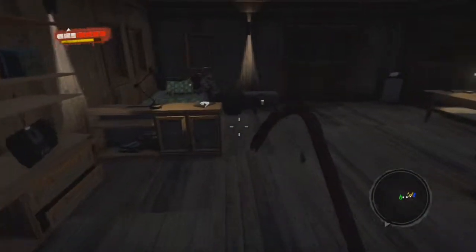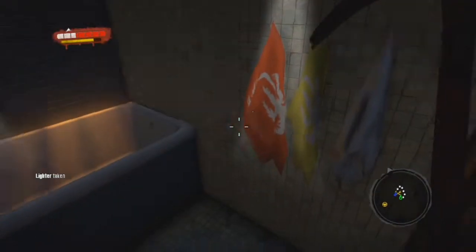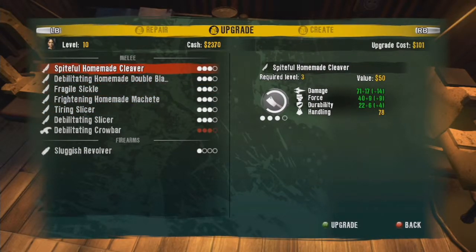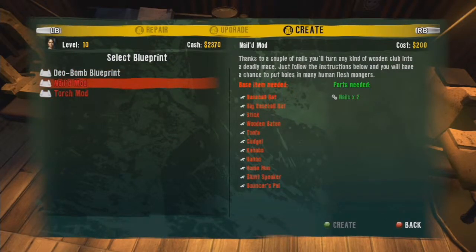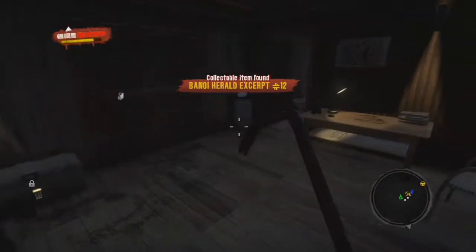I open up that crate and it gives us another crowbar - don't really need it. I go in the bathroom; like I said before there is hardly ever anything in the bathroom, but I pick up a lighter. I look around to see if there is anything else, then go back to the workbench. I think the reason I came back was to see what kind of weapons I can create. The only thing I can create is a DO bomb - I've never actually used one, but I may use one in this series just to see what it's like.